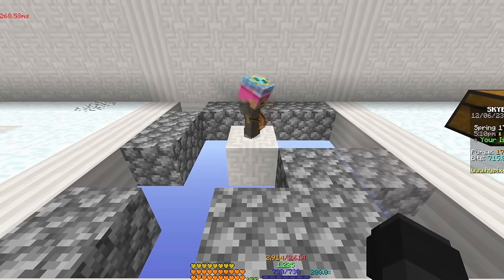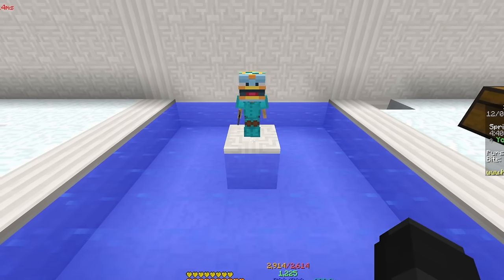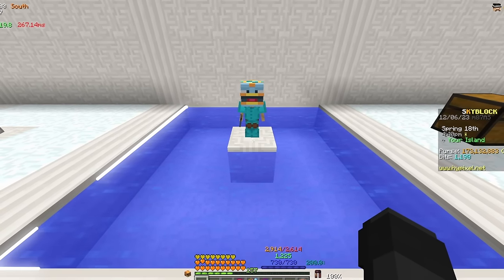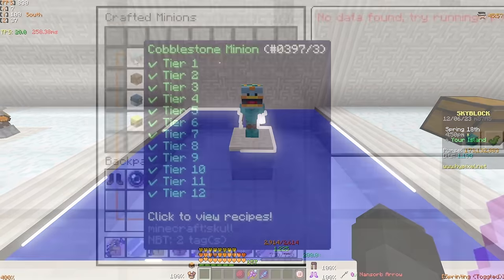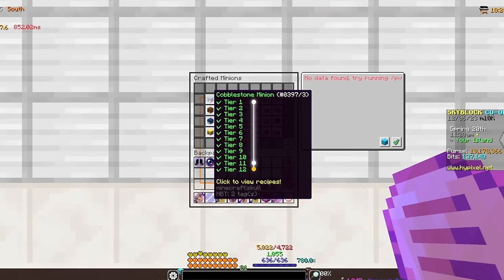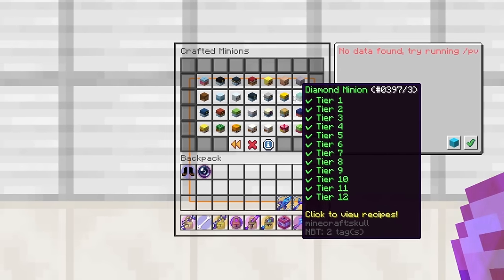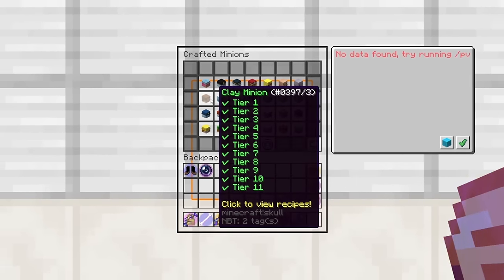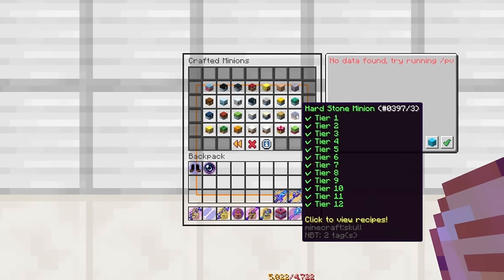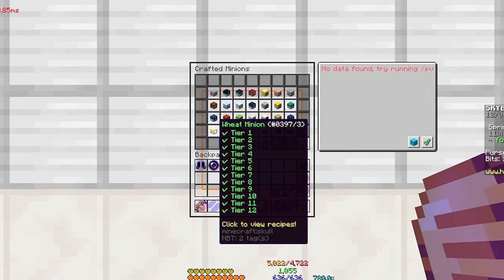Most minions just require a 5x5 grid of empty air to surround the block they stand on. However, some minions, like the fishing minion, require water to surround them so that they can actually catch fish. Minions start at Tier 1 and can be upgraded all the way up to either Tier 11 or Tier 12, but whether a minion has a Tier 12 variant is dependent on which minion you're trying to upgrade. At the time of this recording, not every minion has had a Tier 12 variant released yet, but if you're watching this video months down the line, there's a good chance that every minion can be upgraded to Tier 12 by now.